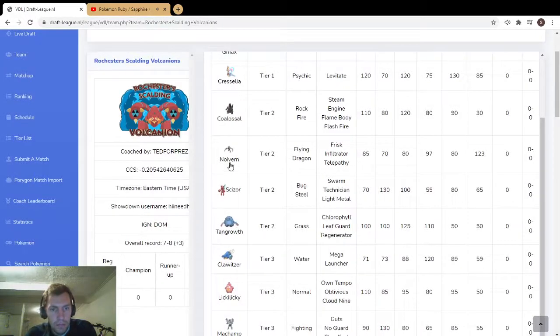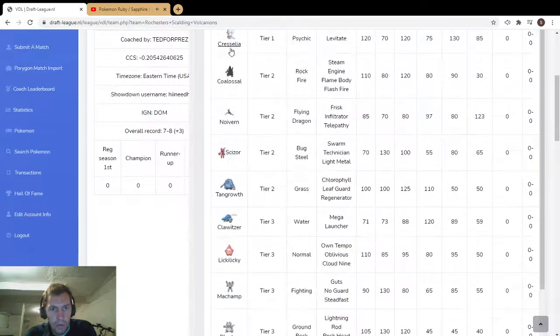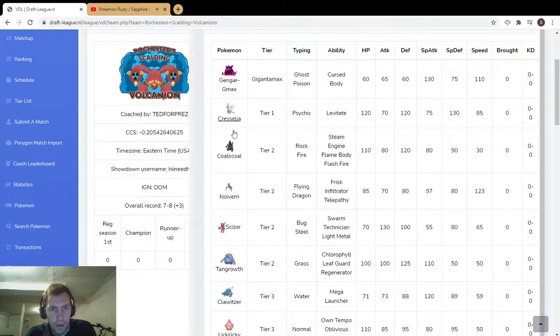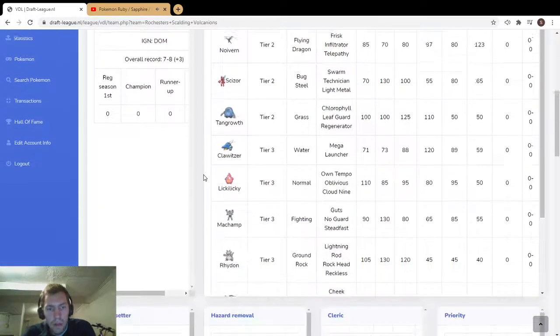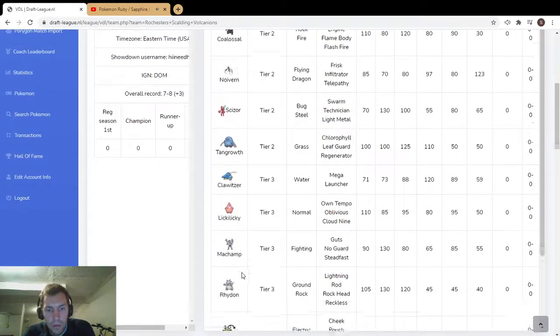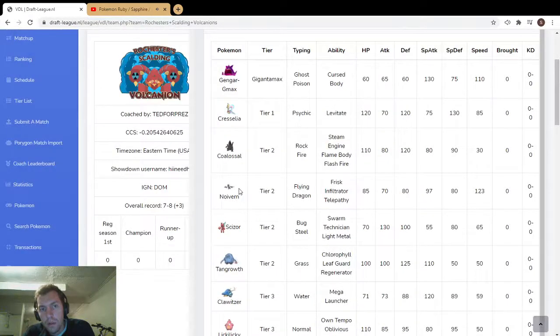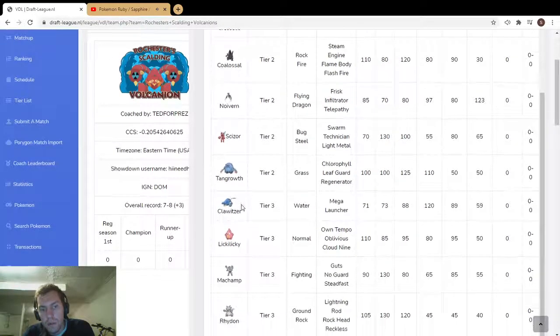He's got Allies which cover Colossal. He's got the tailwind mode and the trick room mode with Chrysalia, so that's a solid team. No Guard Machamp is really scary, and he can use Lightning Rod Raidon with Clawitzer — that's kind of nice, and nothing else is really weak to Electric.